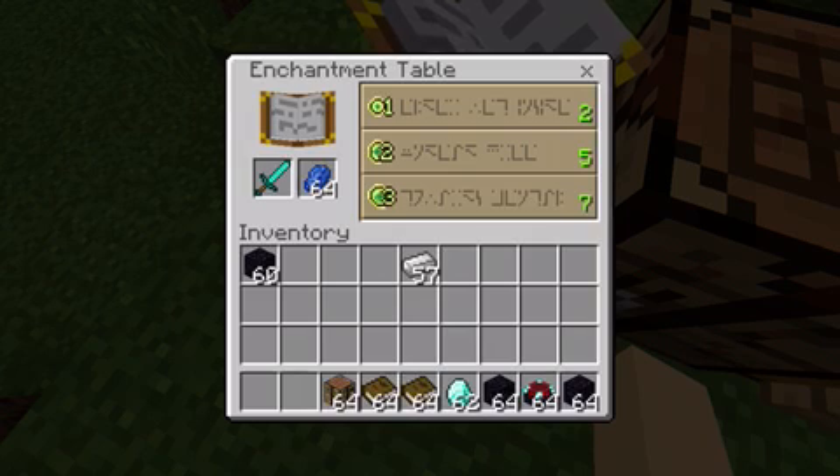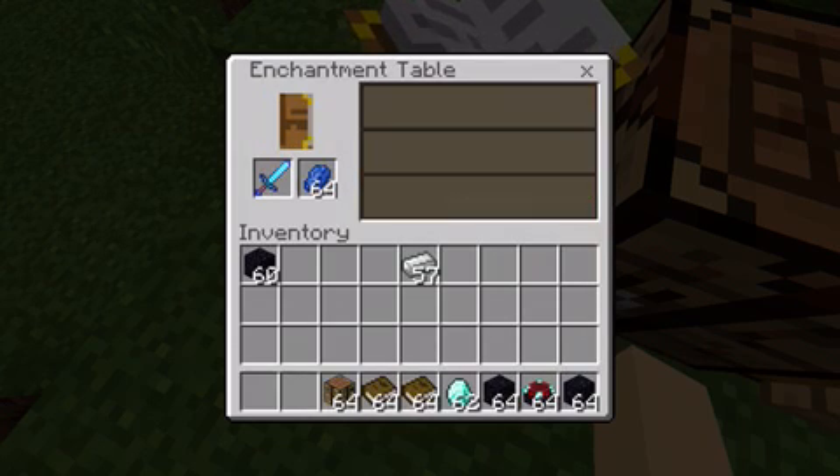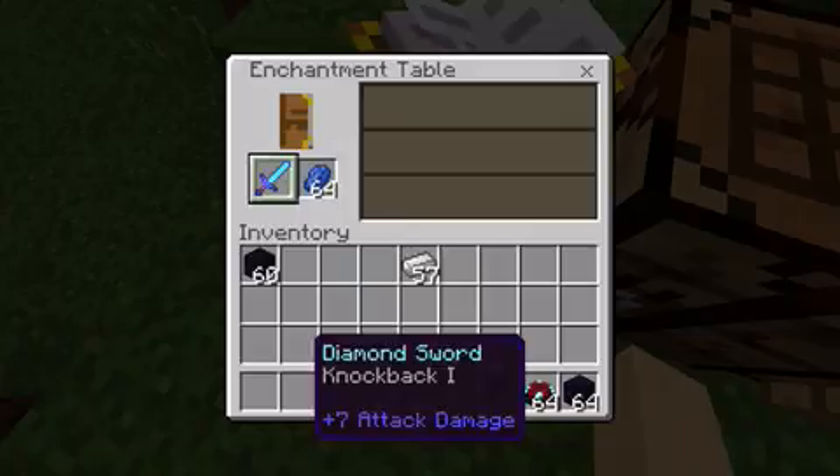On the right of the bar, it shows how many experience points you have to have to get that enchantment. There's a bit of randomness involved. Say I have seven experience points and I want to get the bottom one — I will only spend three enchantment points and three lapis lazuli, but I must have seven. Let's try it. And I got Knockback I.